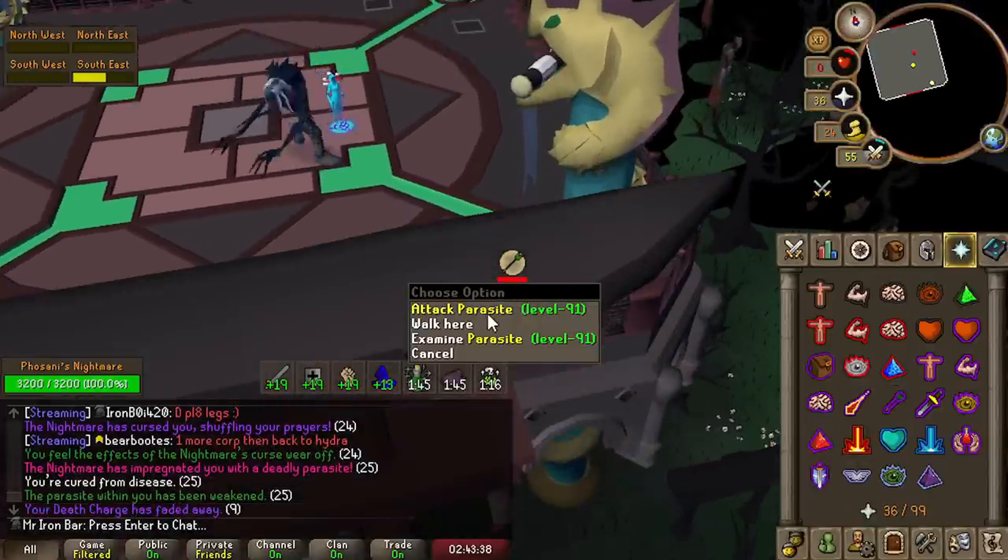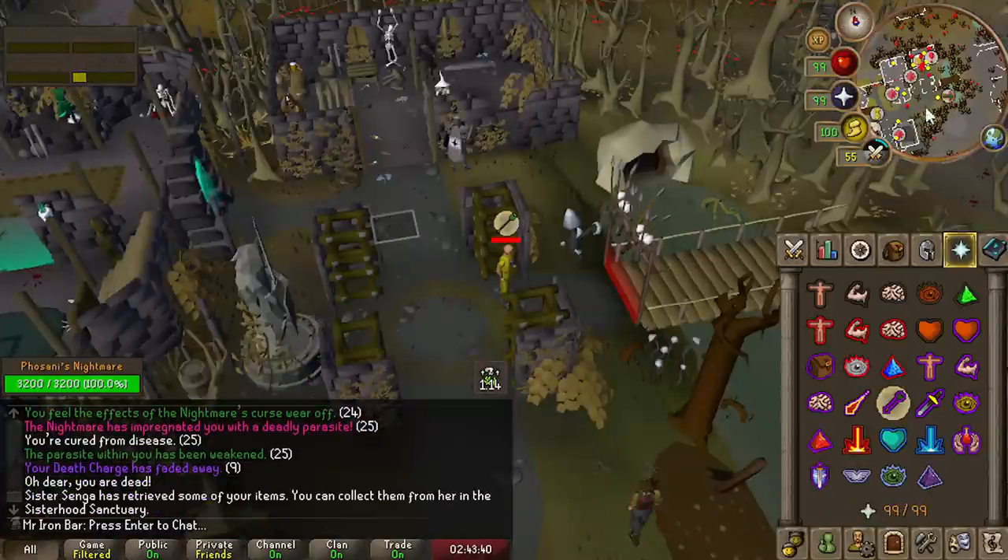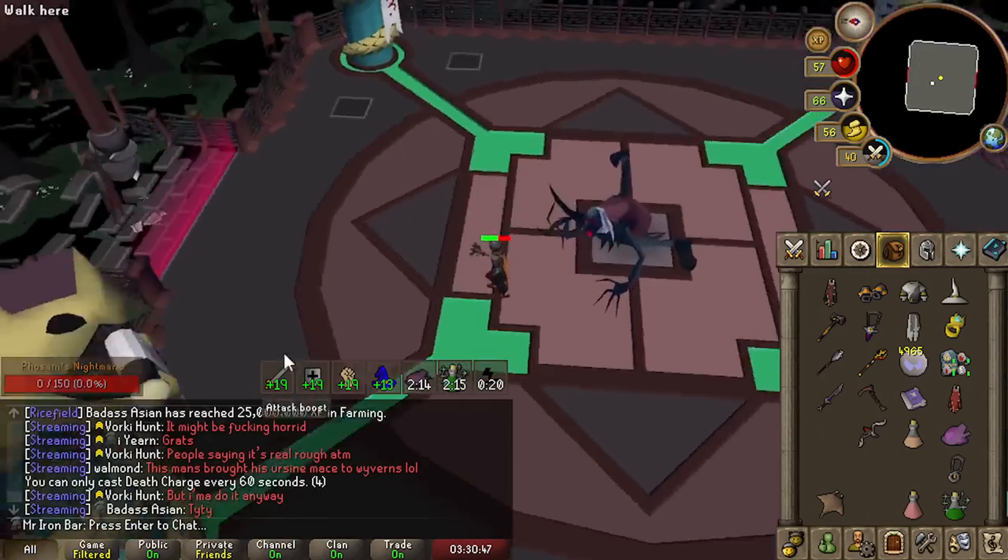I was trying to click away at that tile and then the parasite spawned on the tile, because I haven't done it in so long.